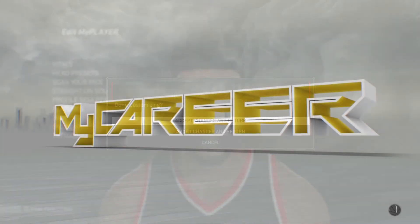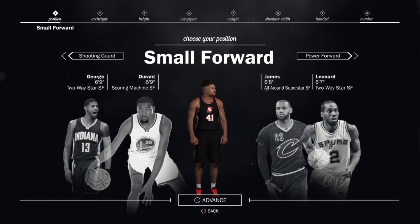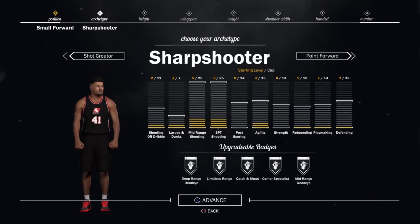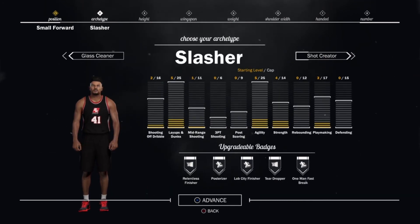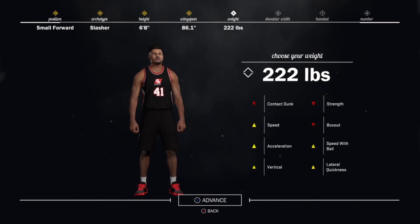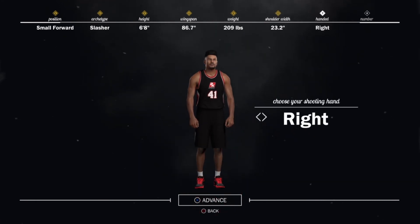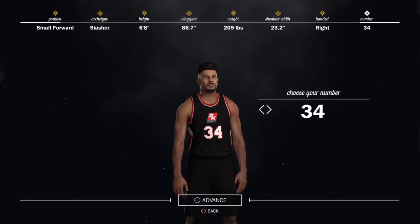Now for career, you're going to want to make him a small forward — he played small forward most of his career. He's really kind of like a thin, really tall, athletic guy, and you'll want to make him a slasher so you can have just those crazy dunks. He was about 6'8", his wingspan's not really known — I can't really find it anywhere — but it looks like he had really long arms, and like I said, he was really thin, so he was about 209 pounds. I would give him a wide wingspan just to give him that look, and he was number 7. He did use 34 for a while, but I would use number 7.